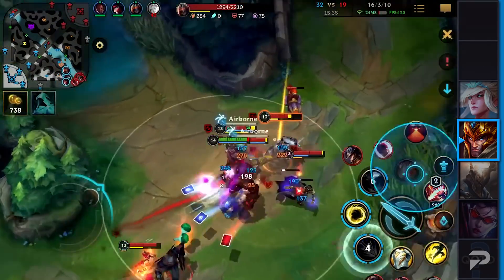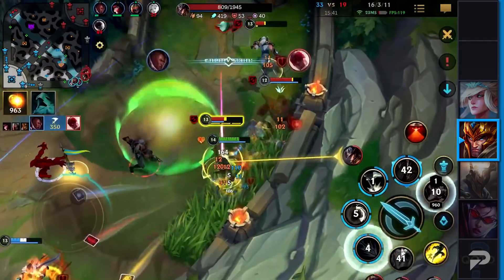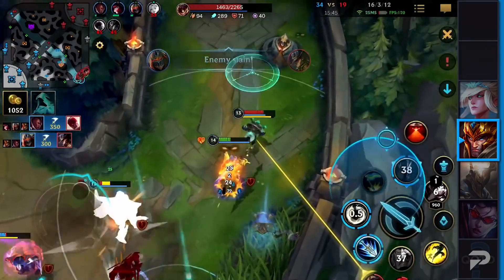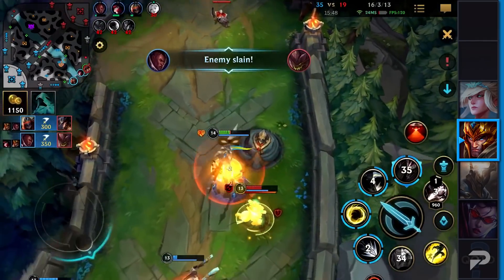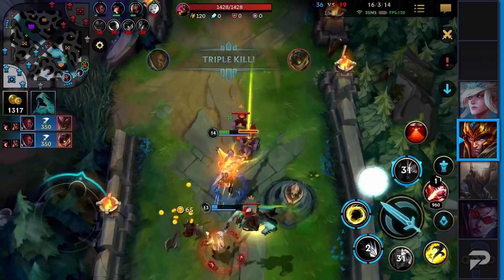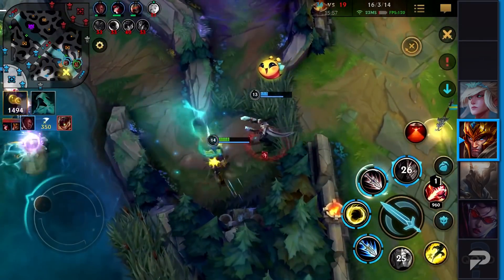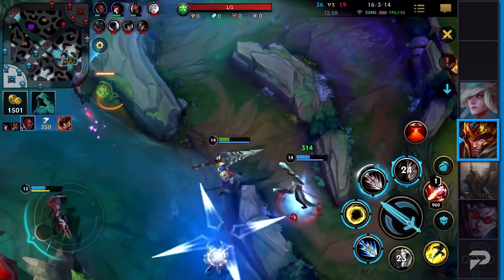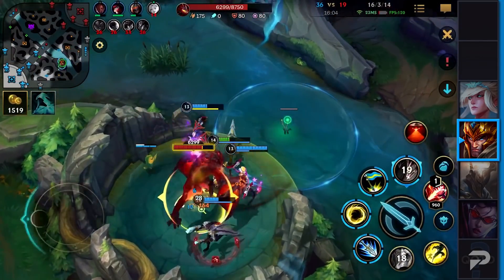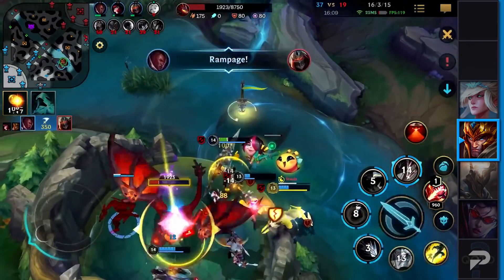If you just think about the synergistic part of his itemization and kit — when he jumps onto the enemy with his ultimate ability, Zeke's activates and his ally AD carry will be able to hit anyone in that cage. On top of that, the AoE from Zeke's will deal 60 damage per second AoE as well and apply a 50% slow. And if you want to go into really crazy territory, what about a Zeke's Convergence, Abyssal Mask, and a Corki on your team? The entirety of the enemy team is stuck in the cage with you — just imagine the damage you're buffing on your AD carry.